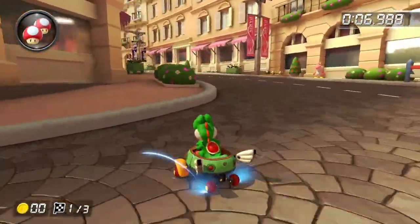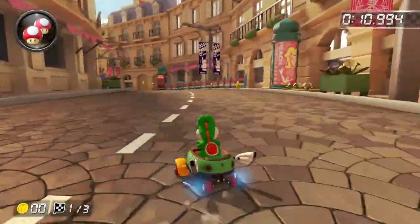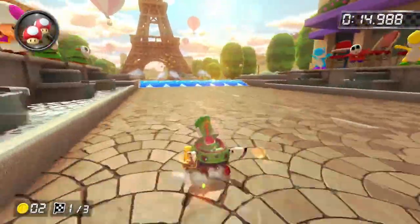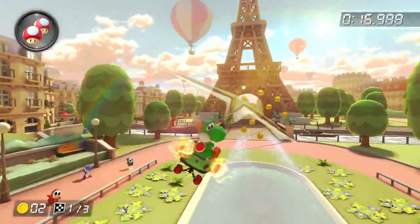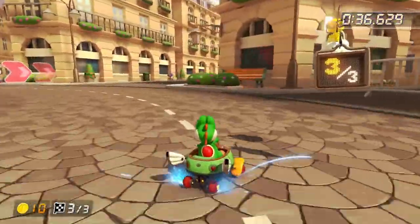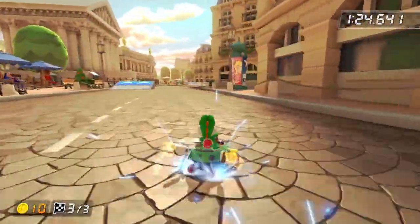The first track is Paris Promenade. Now this track actually looks really good, but with all the Wave 1 tracks, it's obviously not going to be that good. I feel like they didn't put much effort into Wave 1. But otherwise, racing on Paris Promenade is actually really good, especially how the last lap changes and you go backwards. So overall, I'm going to give this one a B tier.